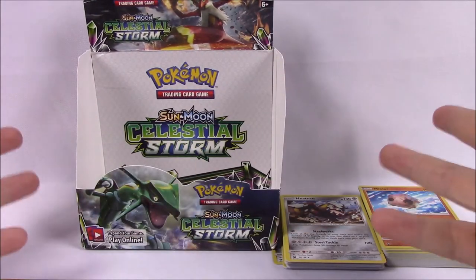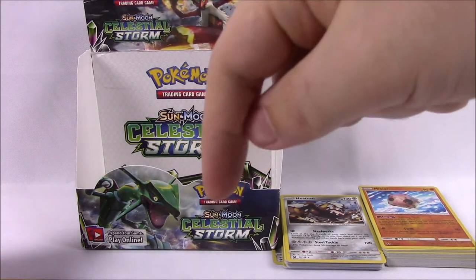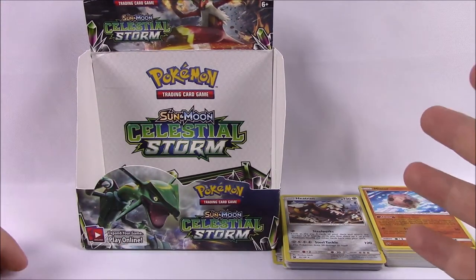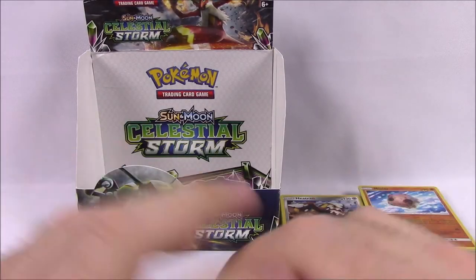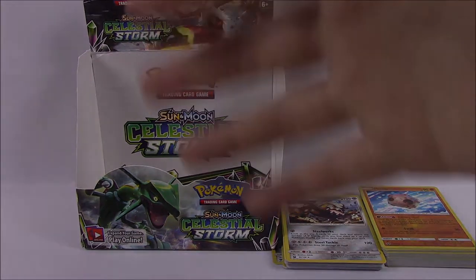That's going to be it for this Celestial Storm Booster Box, featuring the Sun and Moon Pokemon — even though this was mostly Gen 2 Pokemon for some reason. I hope you enjoyed this opening. If you did, let me know in the comments down below — let me know what your favorite Pokemon or card out of this set was, especially about this gold card. Thanks for watching, don't forget to subscribe to see more Pokemon card openings, and we'll see you next time.